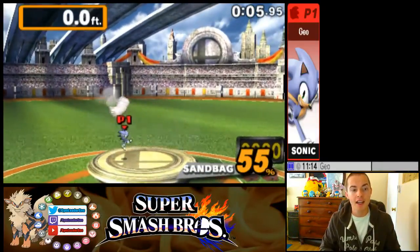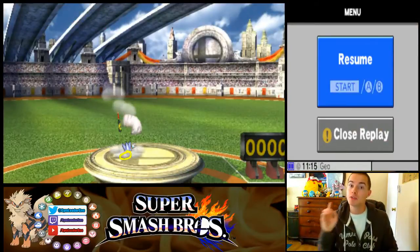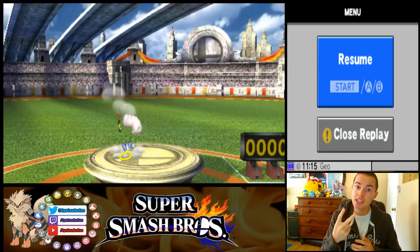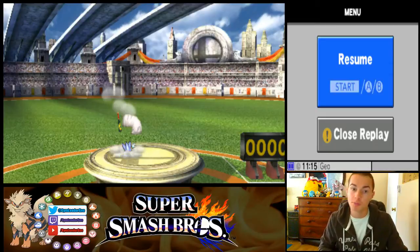You're initiating the standard combo: home run swing, throw the bat upward, and do a back air. Then look where I land — this is important, because the grounded combo you do after that initial beginning really depends on your position. There is a tilt in this move: Sonic's forward tilt has the potential to hit twice if the sandbag's in the right position. This is the way to guarantee that it will.